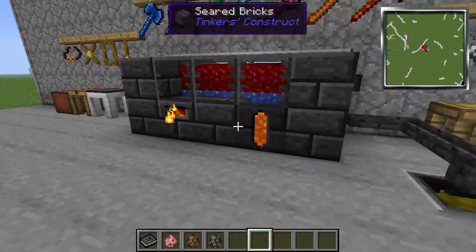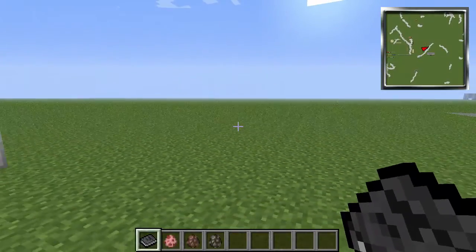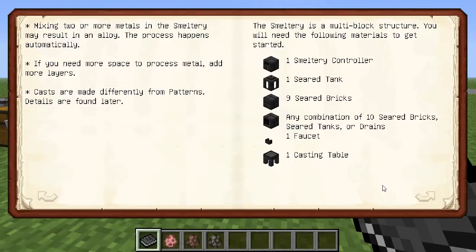Before we actually play with the smeltery, let's read about Mighty Smelting. It's going to talk about introduction, casting, construction, alloys, and recipes — just a little bit about the smeltery, the drains, different ores. Mixing two or more metals you can create other metals; I think one's like some kind of brass alloy you can actually make.